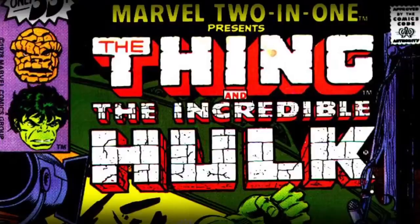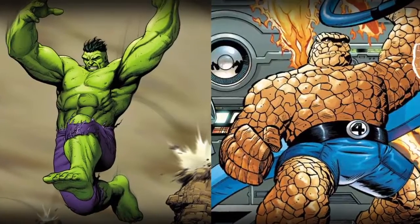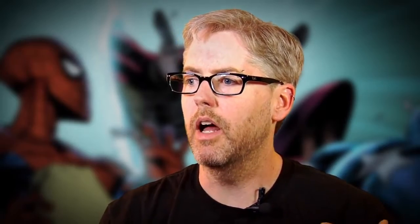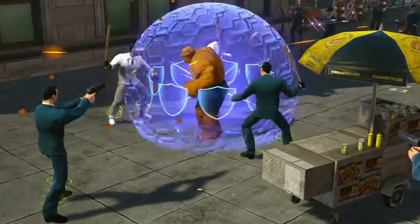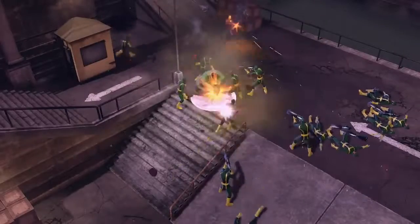In the comic books, Hulk and Thing look like they would have similar powers in a video game. We've decided that our version of the Thing has a lot of team-oriented skills. The way that he plays ends up being very different than Hulk, who's all about DPS and throwing things and smashing. We really want to make sure that we find a balanced experience for everybody.